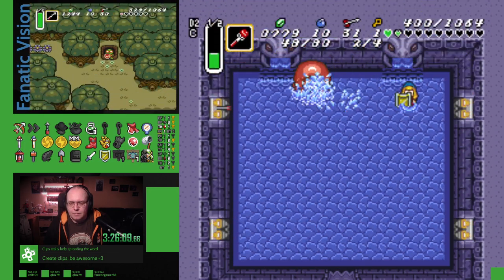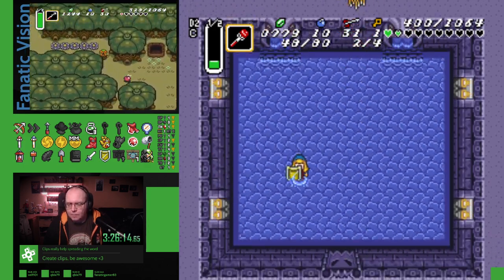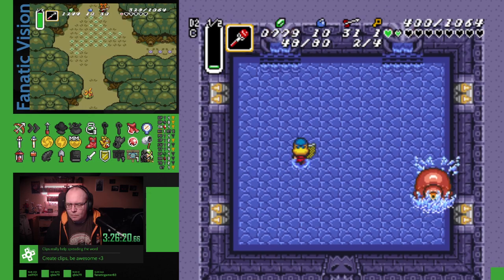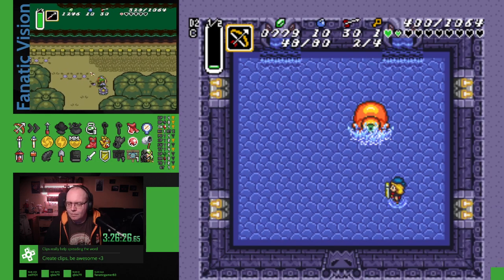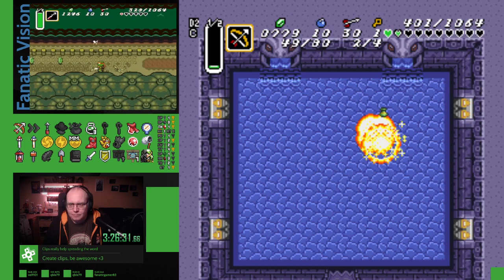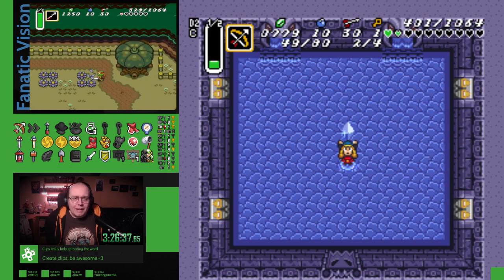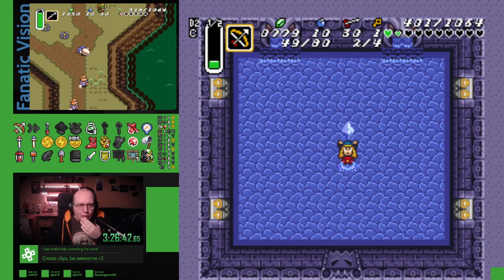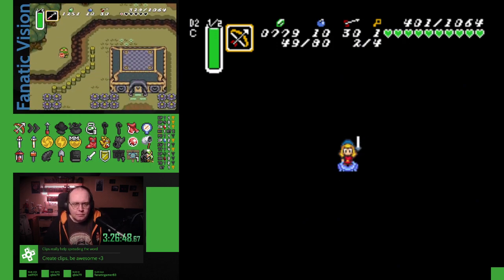I'm doing this with fire rod. I also kind of forgot I had silvers. I ran out of magic, so I still had to use silvers in the end. Swan Palace. Oh, I have a mirror — that's right. I do have a mirror, going back in. We do have a mirror.